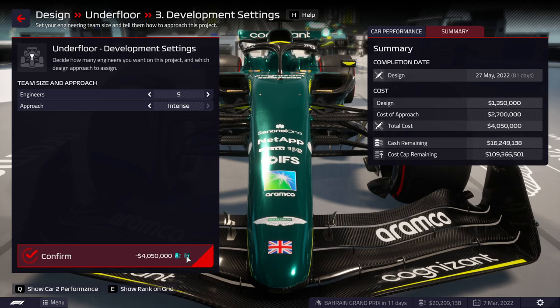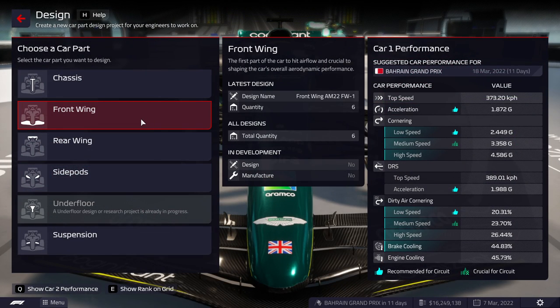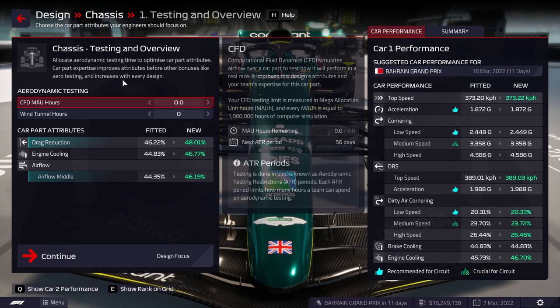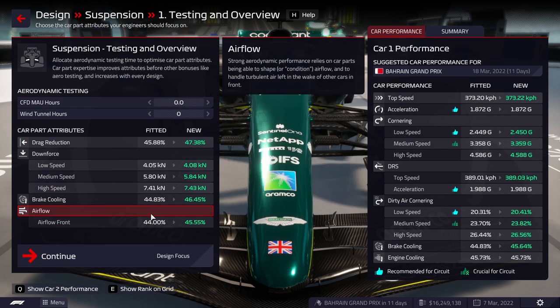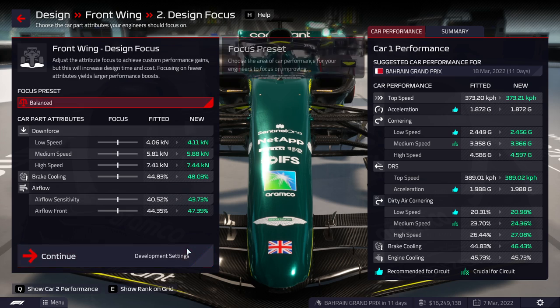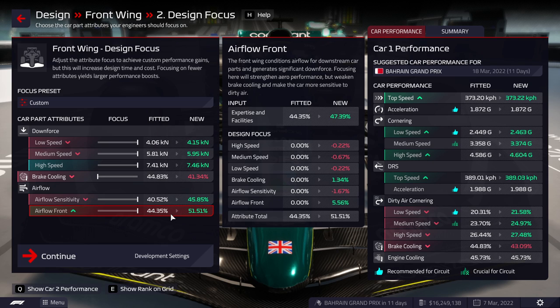We're going to go intense design, all sliders to the right for the underfloor. The second piece I'm thinking we do is probably the front wing — we're lacking a lot of turning. Rear wing would be nice too, but I think front wing is probably best. We could also try and focus on the smaller pieces just in the beginning, but they're balanced pieces you get virtually out of the cooker and they won't be very good. Our goal this season isn't to win — our goal is to create a car that gives us a fighting chance next season. So we're going to go for the front wing, everything right except cooling.